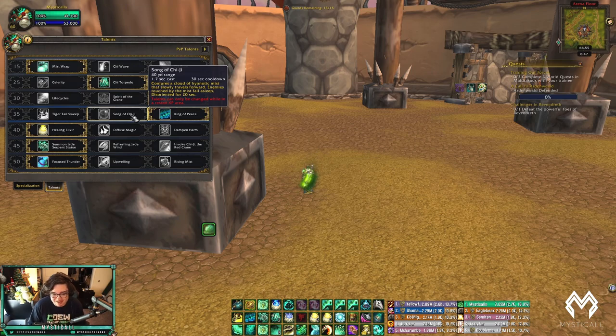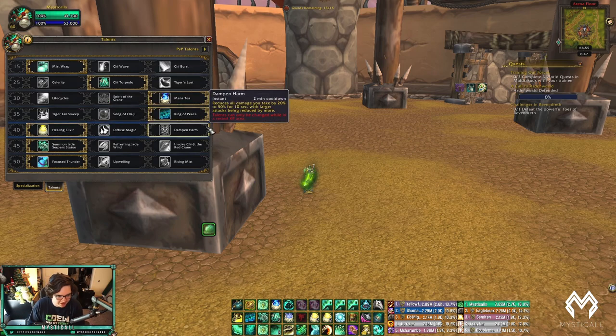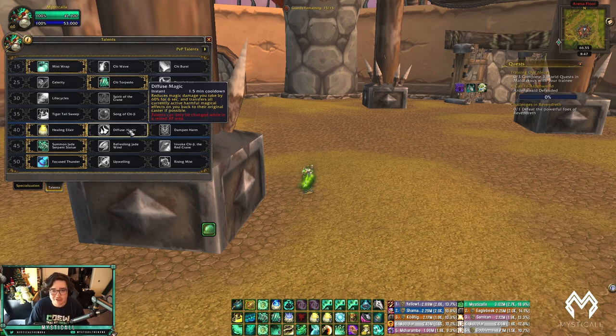I like Song of Chi-Ji but I wish it had a slightly faster cast time. In Tier 5, I really don't switch out of Diffuse Magic unless I'm playing against double casters. So if I'm playing against Shadow Priest, Affliction Warlock, Shadow Priest/Elemental Shaman, Shadow Priest/Boomkin — anything with a bunch of dots I can reverse — I play Diffuse Magic. Also against Fire Mages because Diffuse Magic lines up really well with Combustion, and it will reverse Mind Games without wasting a GCD since it's off the GCD.